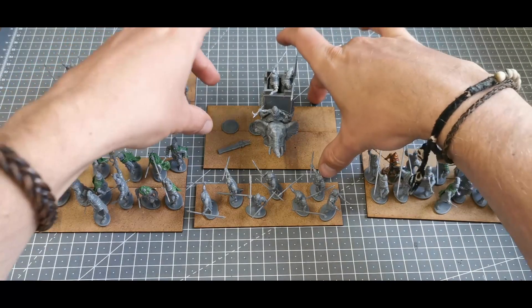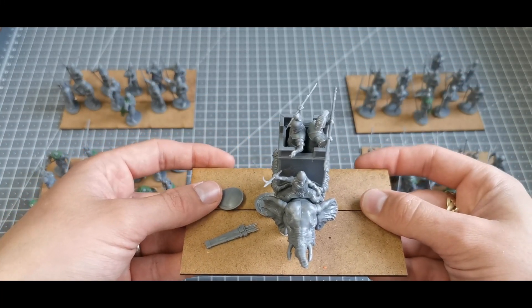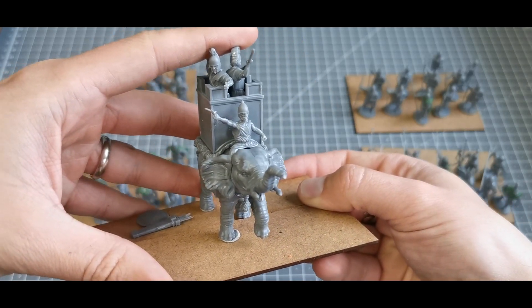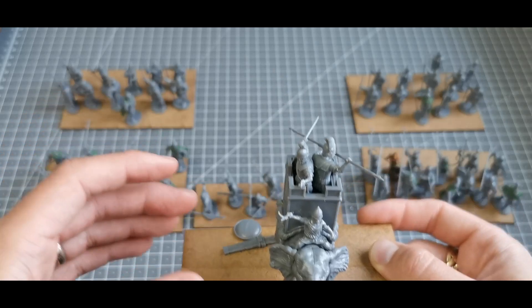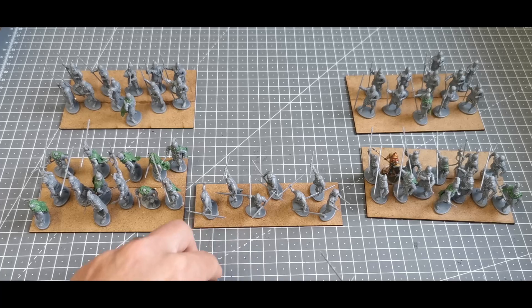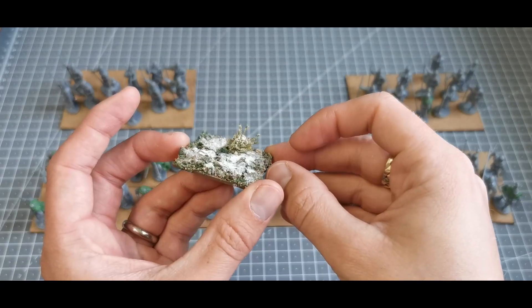I did this basing before and it all fell apart, so now these aren't glued down and I haven't stuck the base yet. Here is the first of the African elephants with the Carthaginian crew — that will be a lot of fun to paint. I'll be putting the other one together as well, and if it works out the way I want it to, I might even do a painting video on it.